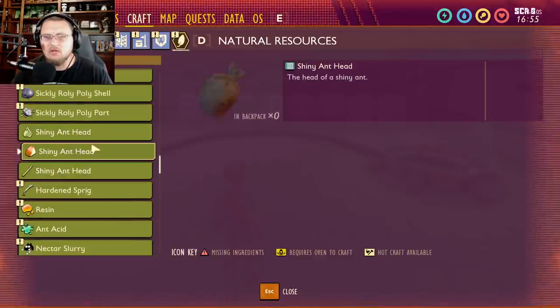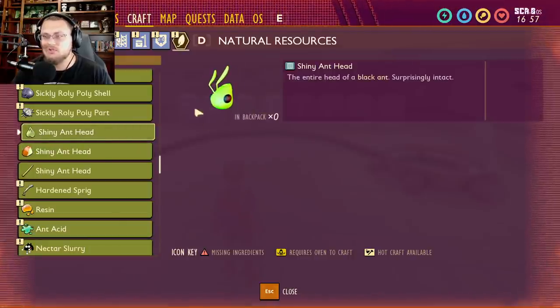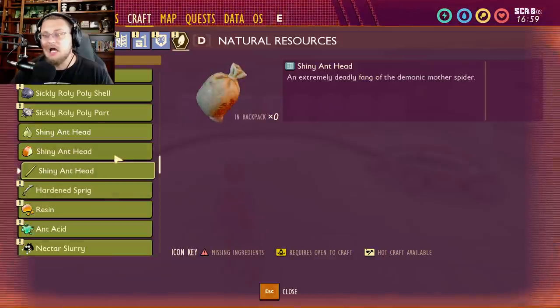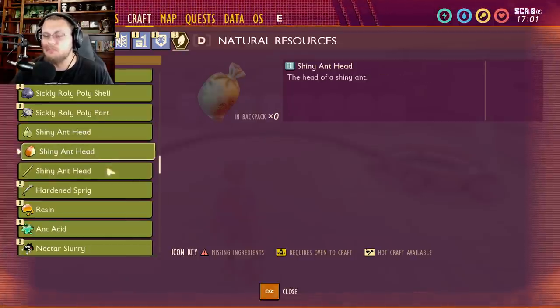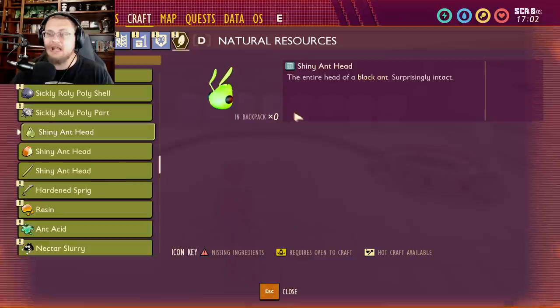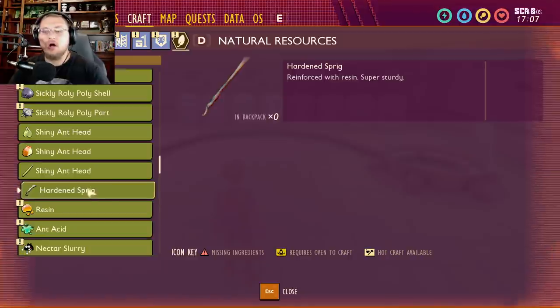Going a bit lower, the shiny ant head appears in three different locations, which is odd. One version has a green tint — maybe we'll get some sort of infected green ant at some point. These are listed as heads of a shiny ant, though they don't point to a definitive new ant type yet. Notably, this green ant head is tier three.